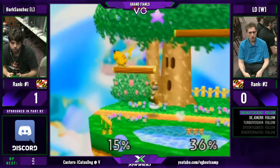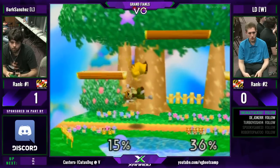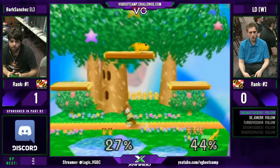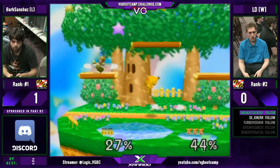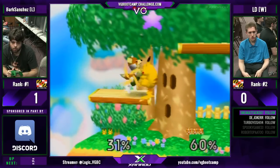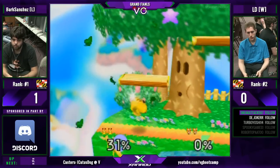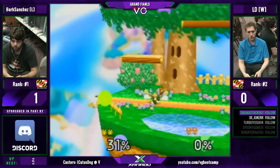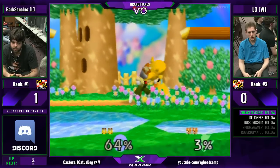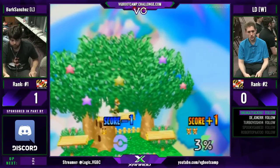I think LD taunt cancels even though Fox doesn't have a taunt cancel — because Fox isn't really making noise until we have a taunt cancel. Him and Kirby and Link — I think they're the ones that can't taunt cancel. Kirby can if he absorbs someone's power. Nice, those up airs. LD finally sneaks in a down air and then just gets grabbed out of his jab. Nice edge guard from Bark. Against Fox, you don't need combos — just hits. Fox can get those combos, and he had to just keep jabbing to get Bark up to a high enough percent.